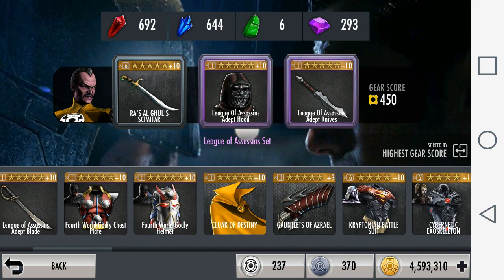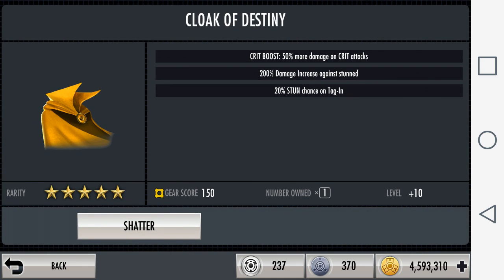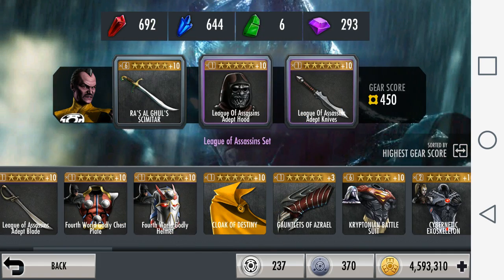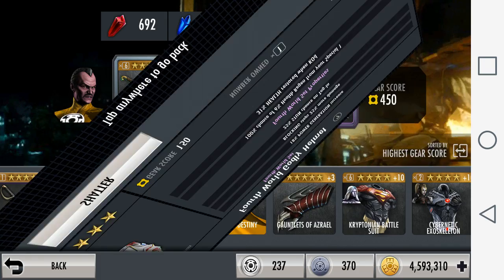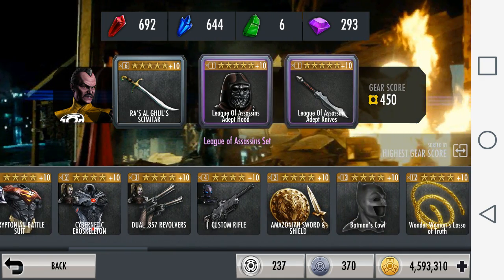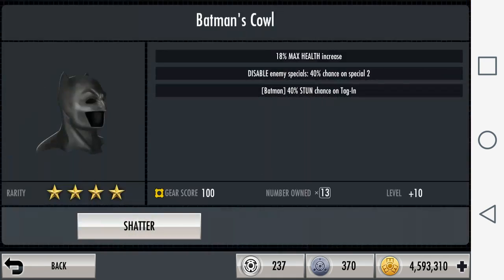Another counter gear is the Cloak of Destiny, which boosts your chance to stun upon tagging in and increases your damage against an opponent by 200% — meaning you could potentially eliminate Sinestro with a couple of basic attacks if your character is strong with basics, such as Arkham Knight. You could also use the 4th World Godly Helmet, which increases your chance to stun on tag-in and would stop Sinestro's Special One. The same applies to Batman's Cowl, which gives Batman a 40% stun chance upon tagging in.